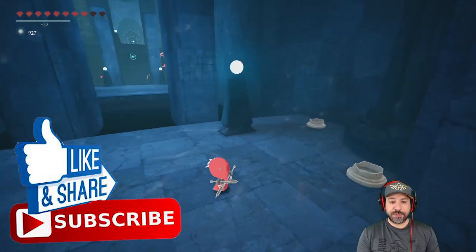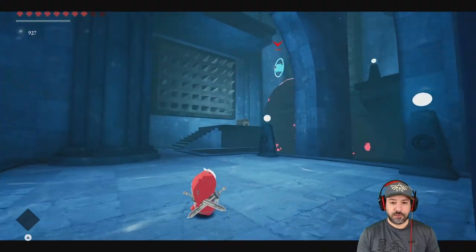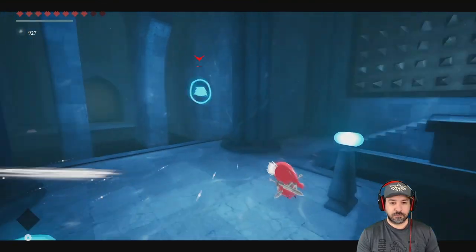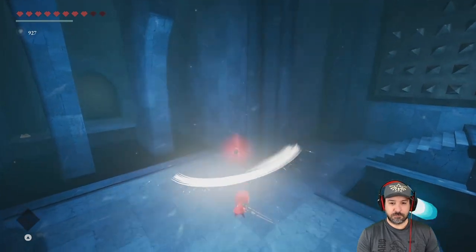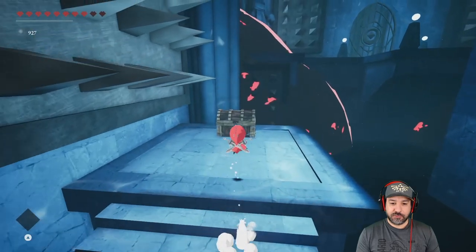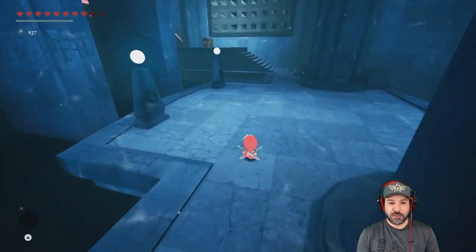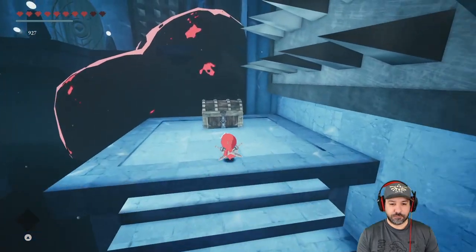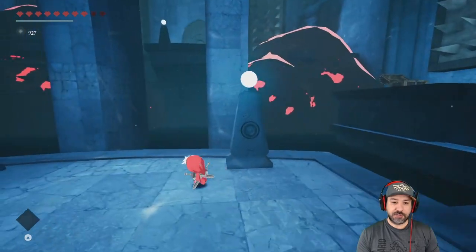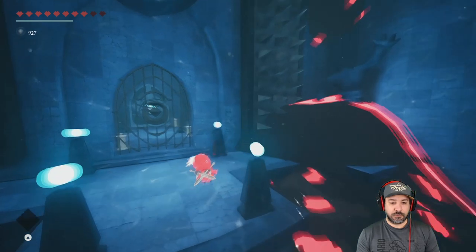I also unlocked the wall run ability from the first temple, so you'll see that in a few seconds. As for combat, it's really more dependent on movement than comboing — you're better off moving around until you get a good angle and then running at the enemy. We already have a key, and those emeralds you pick up can be sold to a vendor for extra currency.